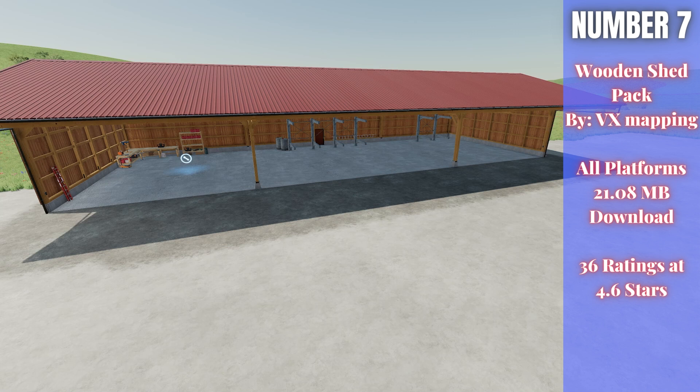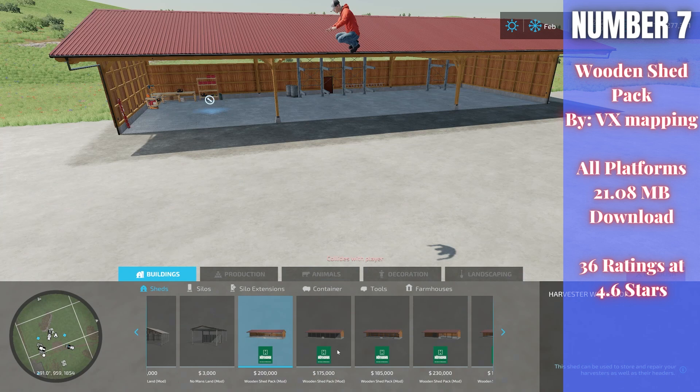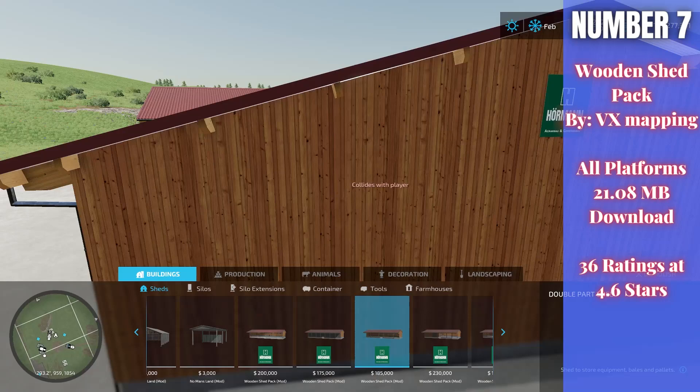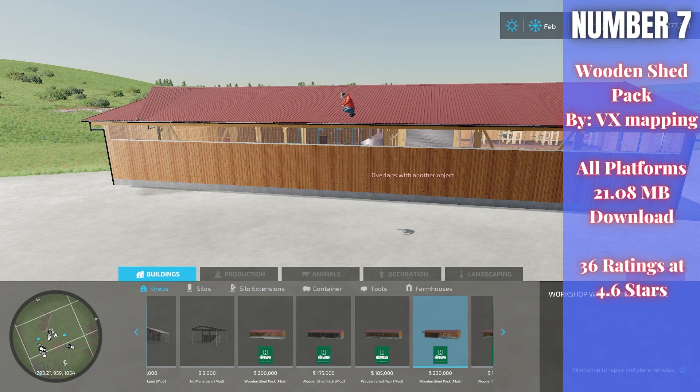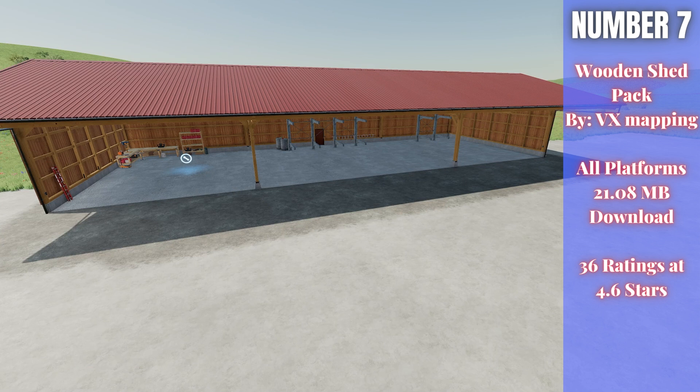Number seven this week is the Wooden Shed Pack by VX Mapping — 21.08 megabytes for all platforms, rated 4.6 out of 5 stars with 36 ratings. The pack includes several shed variants: a main shed with a repair trigger, a shed with roll-up doors, a double-part shed with vehicle storage on one side and shelving on the other, a combined roll-up and shelving shed with a side door, and an open vehicle storage building with space for larger vehicles. A really cool shed pack.